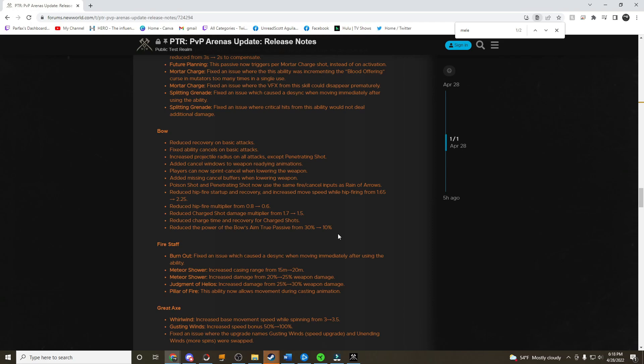Reduced hip fire startup and recovery, and increased movement speed while hip firing from 165 to 225 — this is going to mean hip fire is maybe something you actually want to do in the future. I'll show you that on the PTR. There's also a reduced hip fire multiplier from 0.8 to 0.6. You might read this as a nerf, but it's still a buff because you can hip fire a lot faster and it feels better.